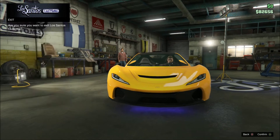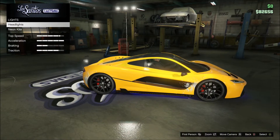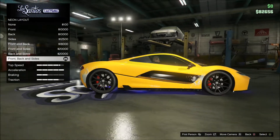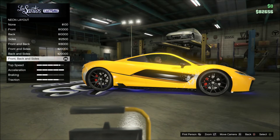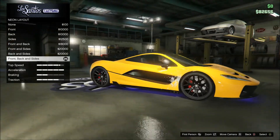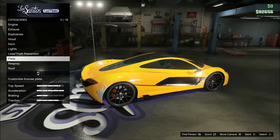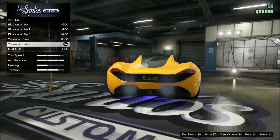Alright, I had to mute some people making a bunch of noise in the session — just have no respect. Anyway, we've got front, back, and side neon on with the black light color, which looks pretty nice. Then full theft prevention, obviously. For the plate we've got black and yellow to match the paint color — it looks pretty nice.